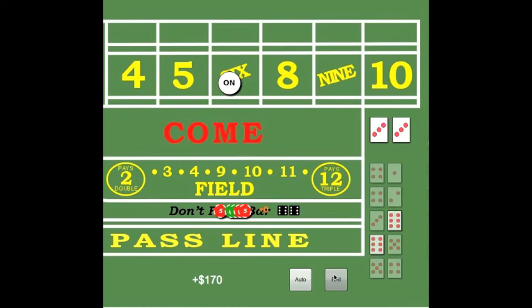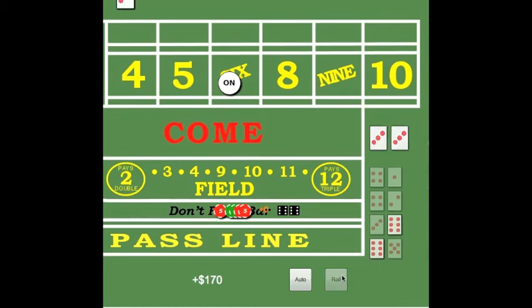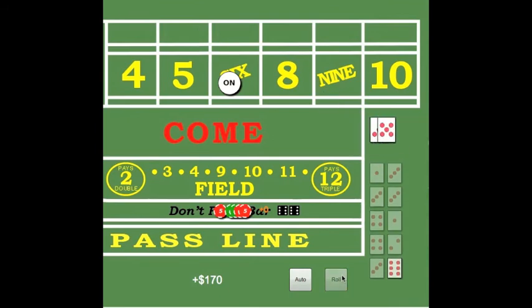Alright, so there's 2 6s in the window — that's fine, we still have a small edge, we're going to go ahead and lay it. It got better — only 1 six in the window. Alright, we won money.